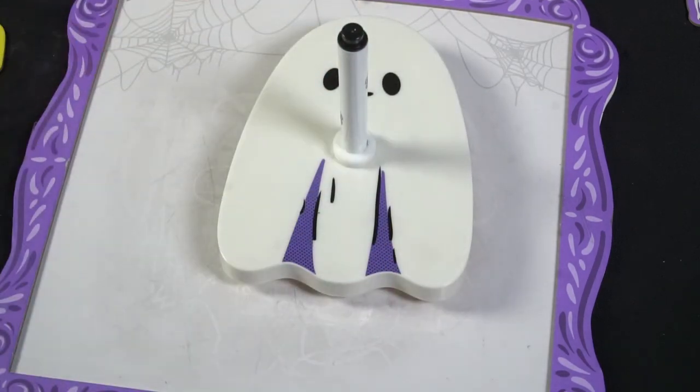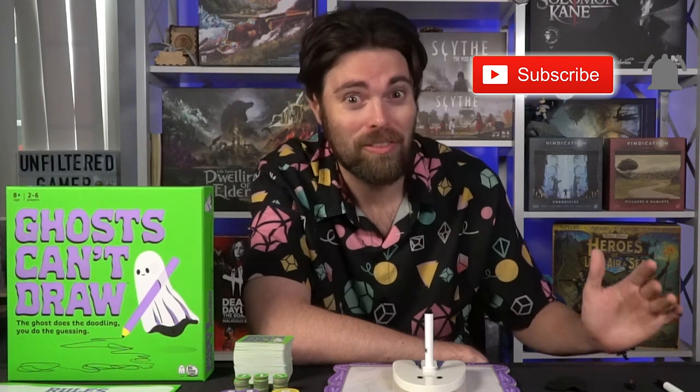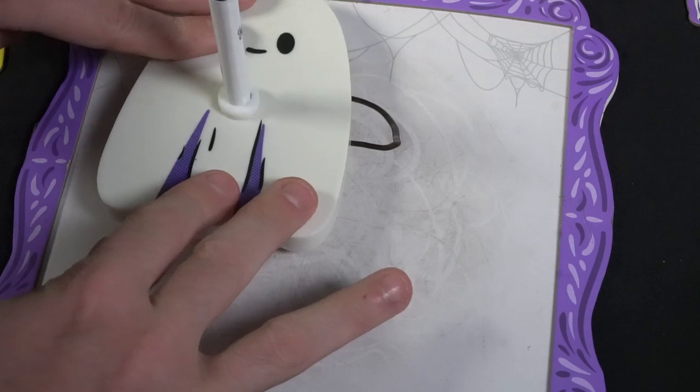As the ghost, your drawing will come out fairly terrible — just a semblance of what the image should look like. You want players to guess what you drew but not guess that you're the ghost. You want all five players to guess your drawing but nobody to identify you as the ghost. The board feels and functions like a Ouija board. I've played this multiple times on Halloween and previously, and every time it has been an extremely fun experience.